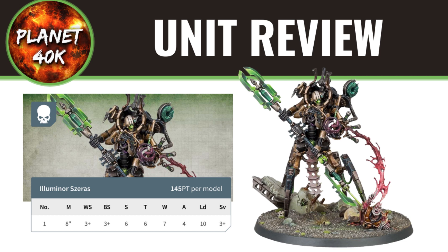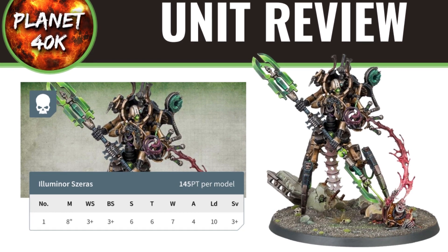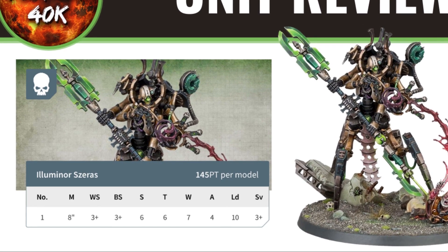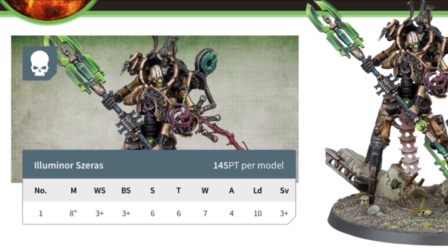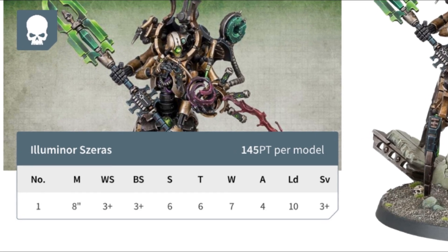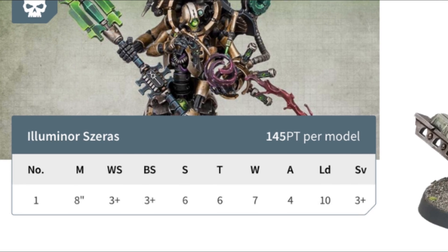His stats are as follows: Movement 8, Weapon Skill 3+, Ballistic Skill 3+, Strength and Toughness 6, 7 Wounds, 4 Attacks, 10 Leadership, and a 3+ save. Pretty decent stats — pretty quick at 8 inches, so he can keep up with those other units from the new box set such as the Scorpet Destroyers or the Cryptothralls. Pretty decent strength and toughness, a lot of wounds too, so I don't think he's going to be a pushover.